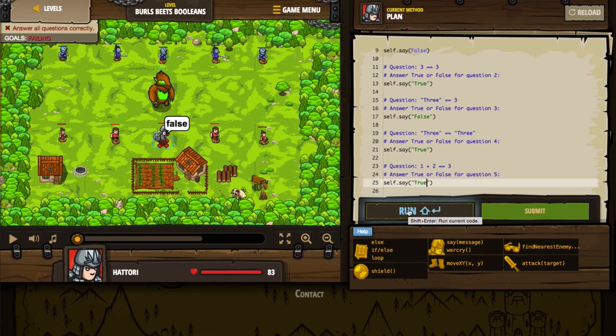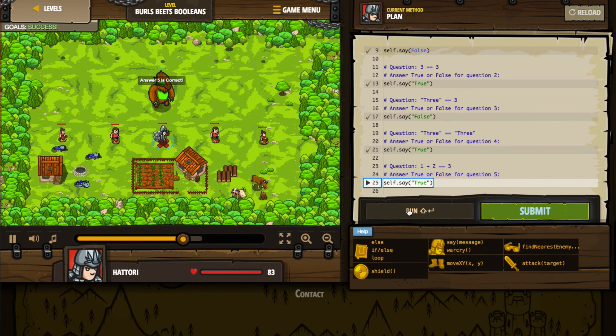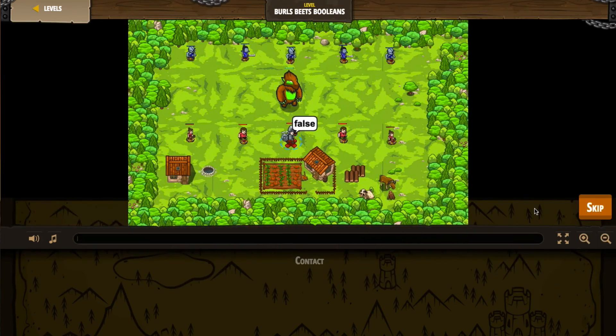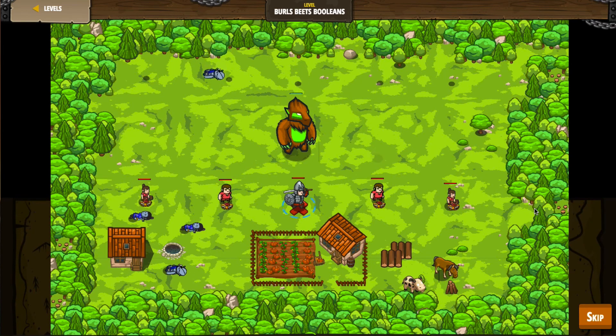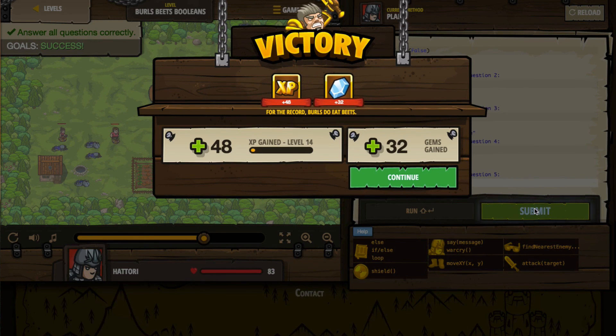Let's go ahead and press run and see how we do. Answer one was correct. Answer two is correct. Answer three is correct. Answer four is correct. Answer five is also correct. So it looks like we did well. We'll go ahead and press submit. It's the theatrical version of what just happened — pretty exciting at full screen. So we did it! There's definitely more to explore here in Code Combat in this second world. We're going to close the video there. Thank you very much for watching — check us out next week, we've got more to explore here in Code Combat. I'll see all of you in the next video.